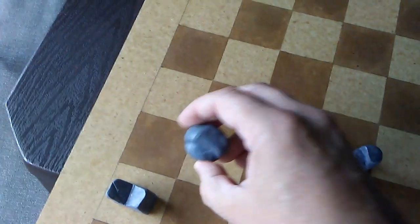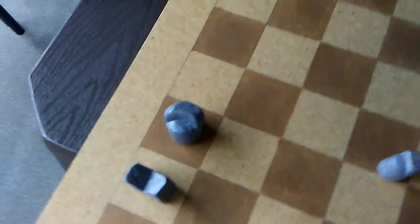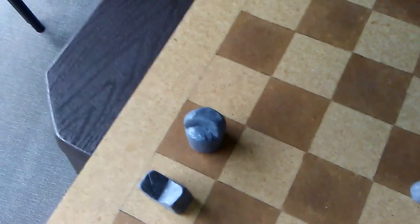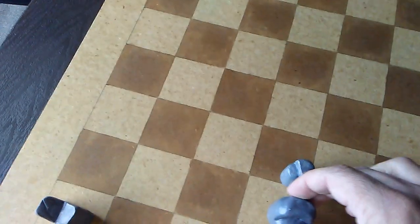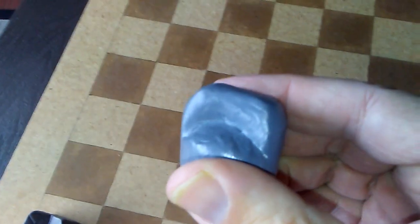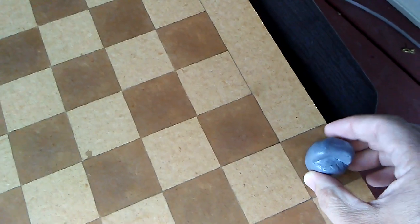He also cannot be placed in a square that would put him in check, since a king obviously cannot move into check. So he is placed in the first unoccupied pawn square that does not put him in check. That's what happens if your adventitious king is sitting in the citadel and suddenly becomes the only king left on the board.